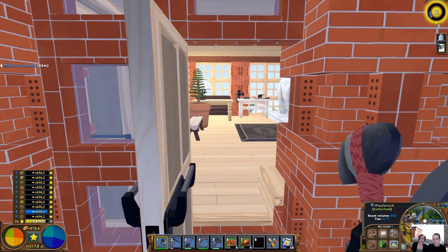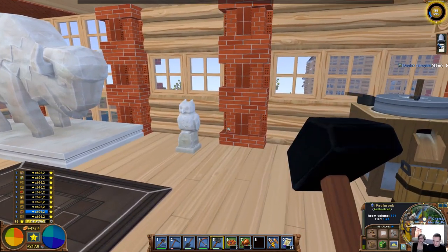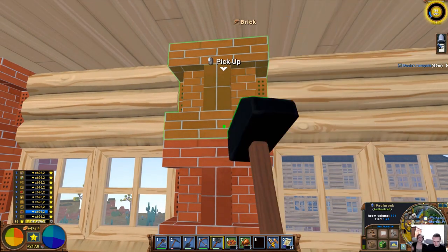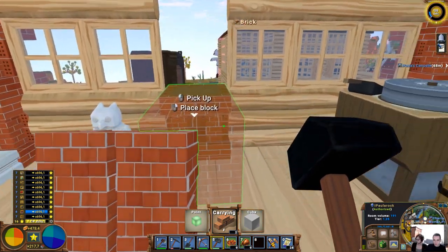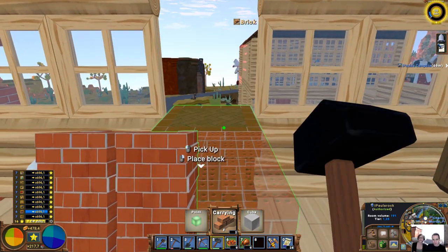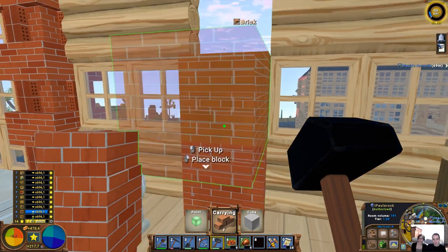When does a room count as a room? As you can see in the bottom right corner, there's a display that shows you're in a room, showing the room volume and tier. For a room to count, you need the ceiling to be fully completed, or the roof and ceiling to be fully completed. And you're only allowed to have two gaps on the side — if you take away one more, you can see the display vanishes and then comes back again.